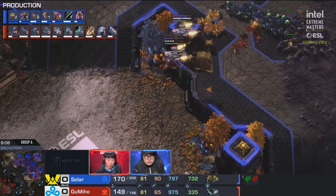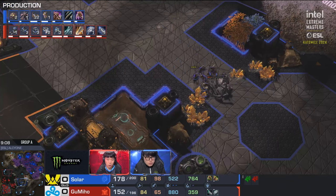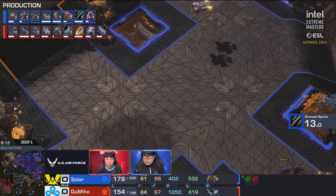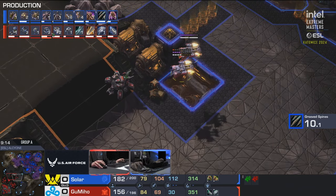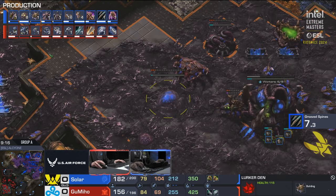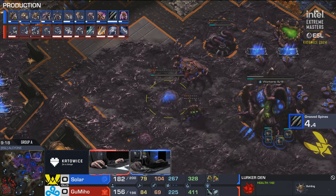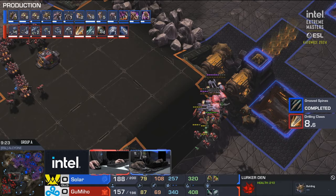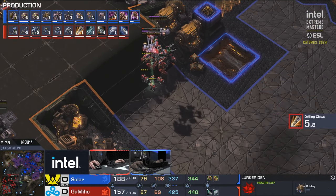Two-two has started. We've got hydralisks and hive will be starting up very soon — we'll probably see lurkers then. That's the style Solar has been loving. As soon as you get to lurker tech you can march across the map and park them right next to the future planetary fortress, or try to get them to that intersection where all of the Terran paths come together.